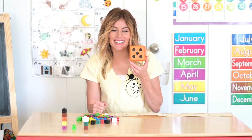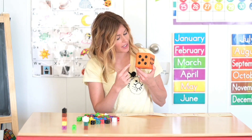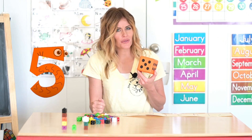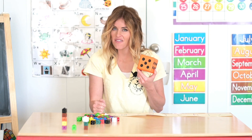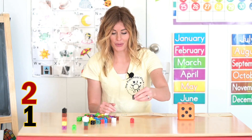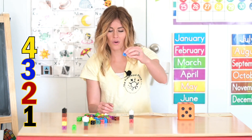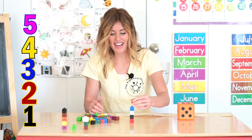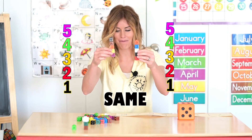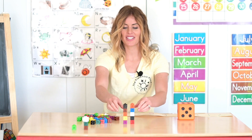Look what I got. I got the number five again. Let's count to double check: one, two, three, four, five. Are you ready to make a tower with five blocks again? Let's go. One, two, three, four, five. Look — this tower of five is the same as this tower of five. Are yours the same? Let's put them in our city.